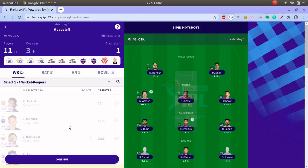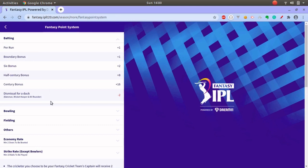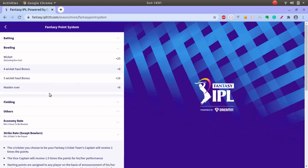I have selected two wicket keepers. Looking at the points system: for runs you get one point per run; for a boundary you get one bonus point; for a six you get two bonus points; half-century bonus is 8 points; century bonus is 16 points. If your batsman, all-rounder, or wicket keeper is dismissed for a duck, you get minus two points.